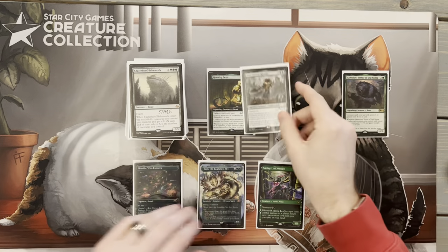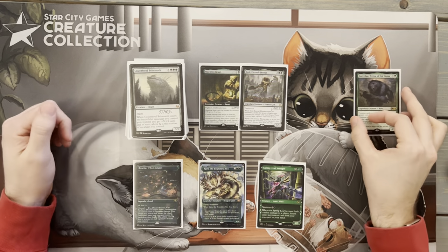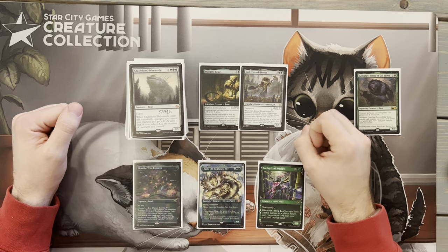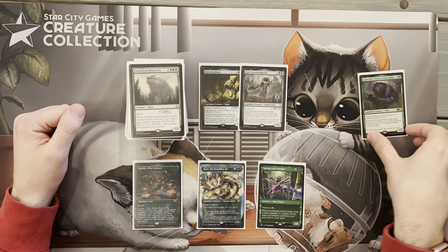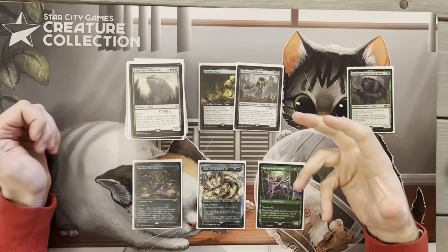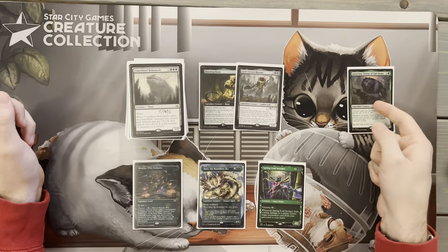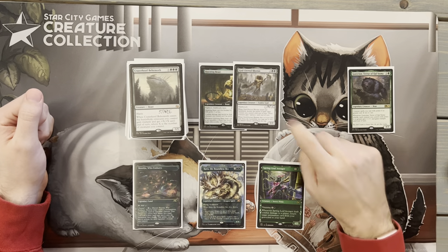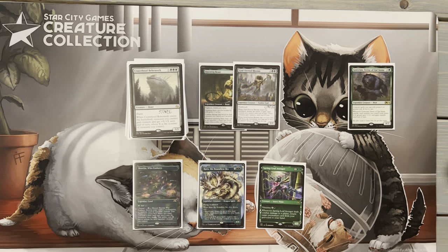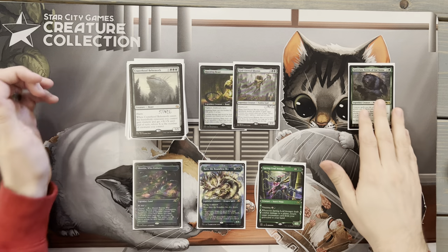Next we have God-Eternal Rhonas — actually funny, we hit two of our big finishers in a row. When it comes down, it doubles the power of each other creature you control until end of turn, and those creatures gain vigilance. We have a couple of these effects in the deck. This is what we want to use to win: get the board out with creatures, get them ready, hopefully have Goreclaw to give trample, then something like this comes down for that last push. I've built Goreclaw in a midrange, stompy, attack fashion — no fancy combos. Everything exists to get creatures out or pump them up, and combat is how we win.